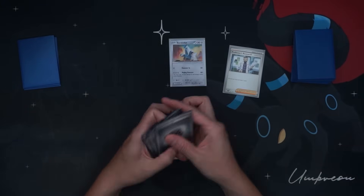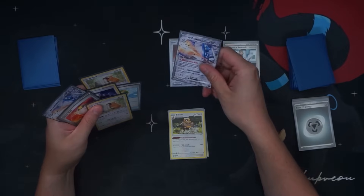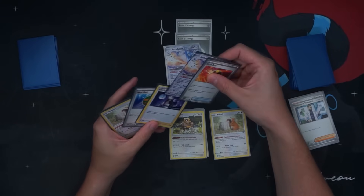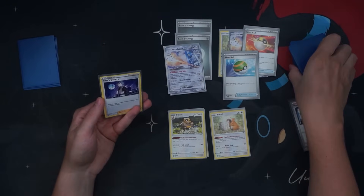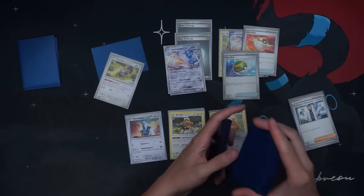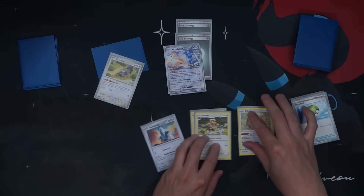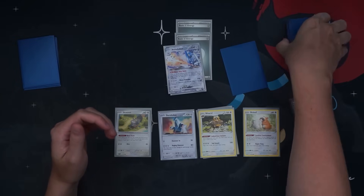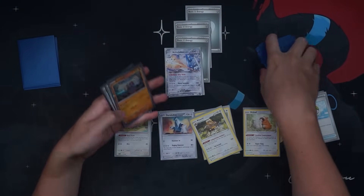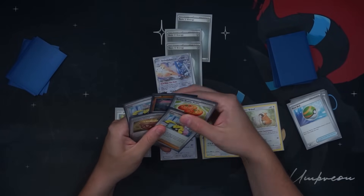Evolve to Bibarel, then Research away the hand — getting rid of those Energies — so we've got three Energy in our discard pile. I'm still going to discard the three Energy because if we draw into an Energy we'd like to attach it. I just whiffed Energy off the Research. So we evolve, use Alloy Build — bench a Bidoof, Ultra Ball away Bidoof and Archulodon, then play Nest Ball for Duralodon. Off the Ultra Ball I'll get Skwovet to maximize our draw power this turn. Squovet draws one, then Bibarel for four — and there's the Energy. Get our attachment down and swing for 220.